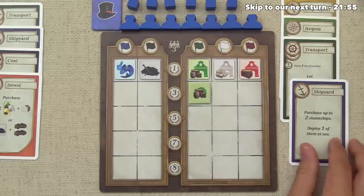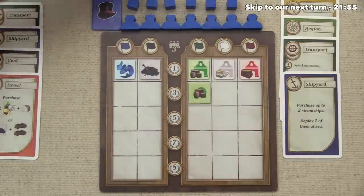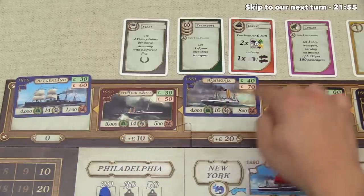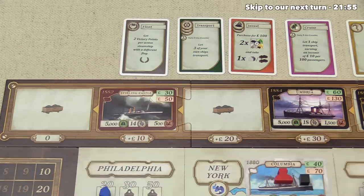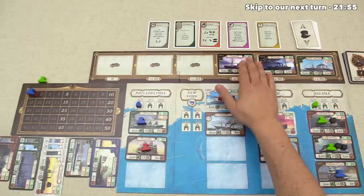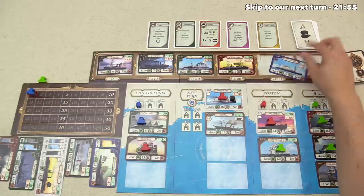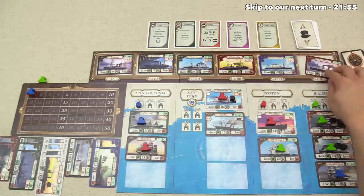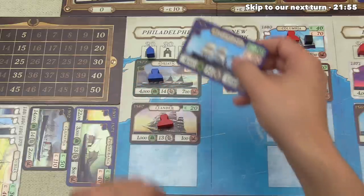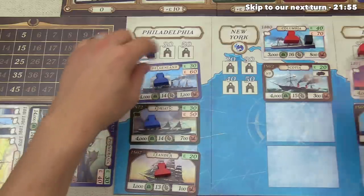It's now the blue player's turn and they've decided to activate the shipyard, trying to purchase two steamships. They have 180 pounds available. After looking over their options, they've decided to buy the Belgenland for 60 pounds and the Harmonia for 90 pounds — 150 pounds total. The ship row is now restored: the red Sterling Castle goes to the docks, making red a much better ship type. The rest slide down, and the three new ships are the red Britannia, the blue Augusta Victoria, and the red Lusania. They can only deploy one and have chosen the Belgenland, built in 1878, putting it in Philadelphia since the current youngest there is 1872. They slide ships down and add a captain and coal.